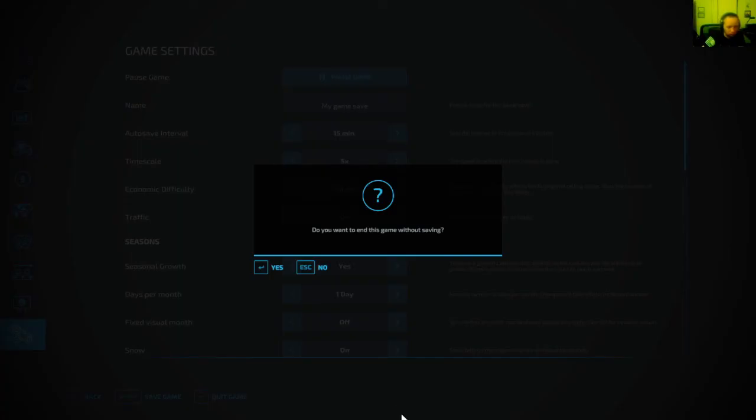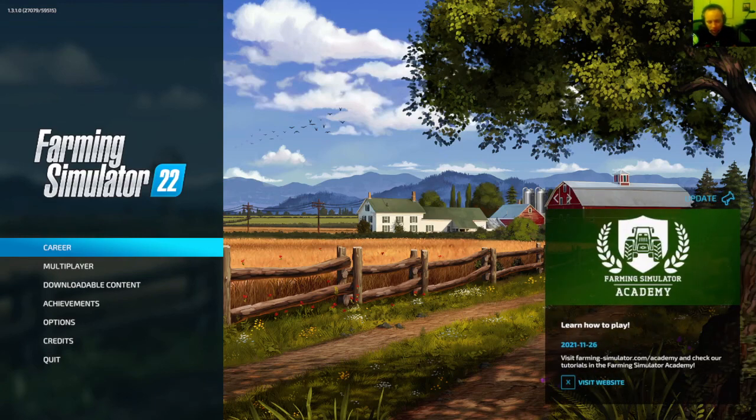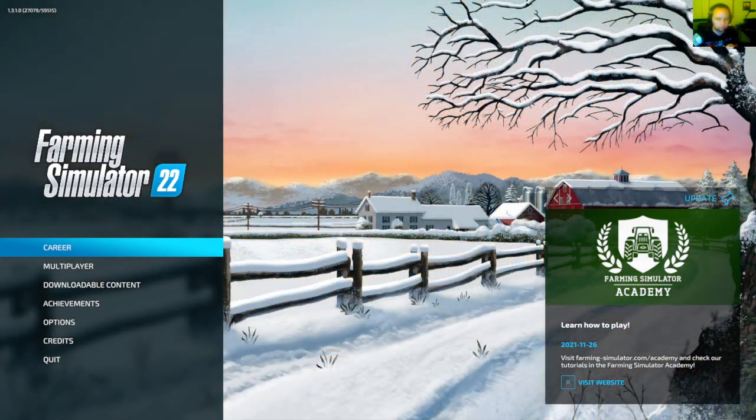Thanks so much for watching the map tour. If you guys like this kind of content, get subscribed to the channel. Let me pull up some quick information to find out who the creator of Goldcrest Valley is - the author is Seabookie, and it is a conversion map from FS17. There are 33 fields, 7 sell points including selling cell points, train sell points, and production buildings.